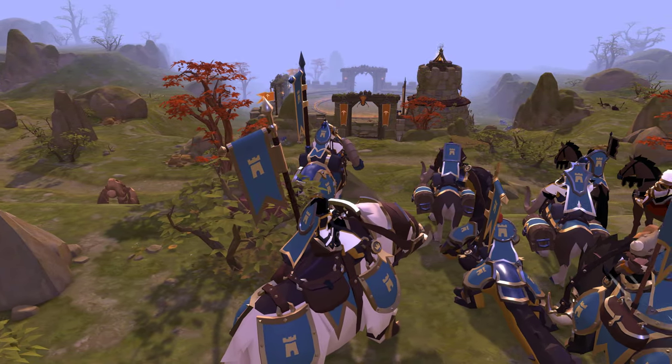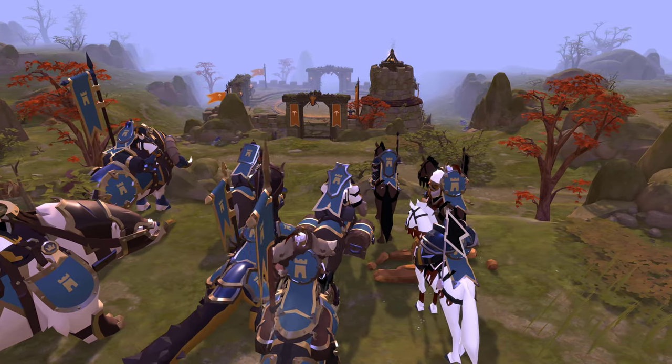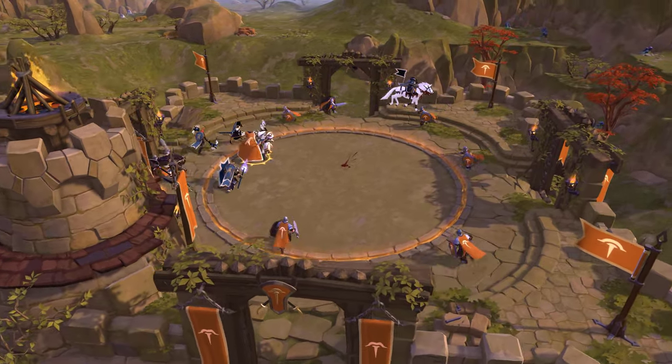In the faction warfare system, the fastest way to earn faction points and faction standing, while also unlocking reward chests in the faction campaign, is to help your city capture and defend outposts.